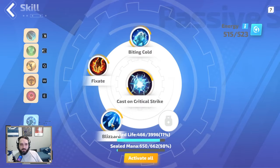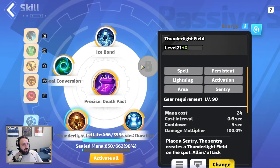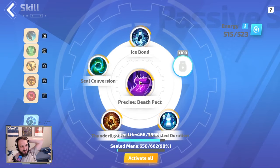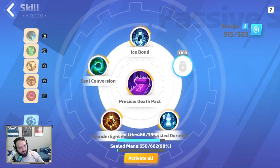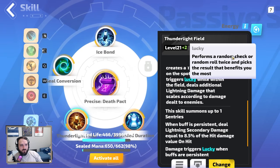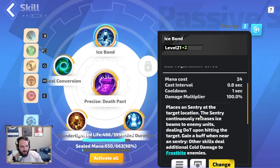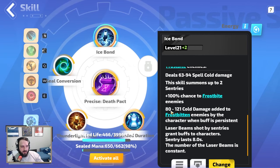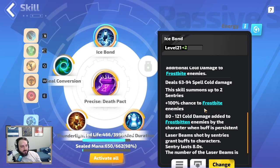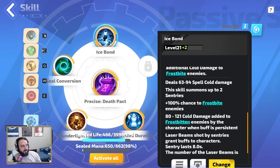I also run Cast on Crit, Binding Cold, Fixate Blizzard, Death Pack, Precise Stack Pack, Ice Bond, and Thunder Light Field. I've been playing around with this section — sometimes switching to Curse on Hit. With Lightning Infusion, you get a lucky chance to do strikes, so every time you crit you roll twice and pick the best outcome. Ice Bond gives flat cold damage and 100% chance to frostbite enemies, so even when leaping around you keep frostbites up and can keep exploding.